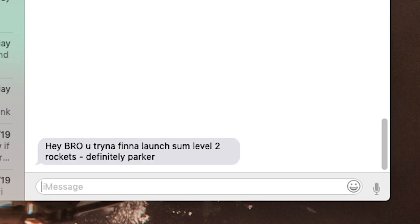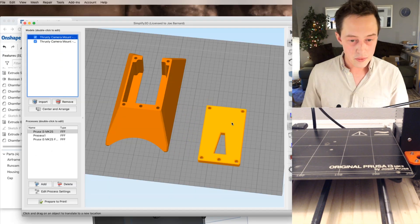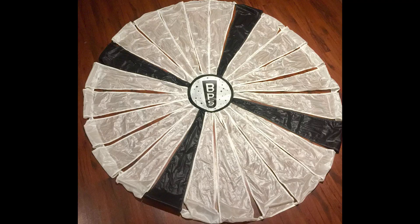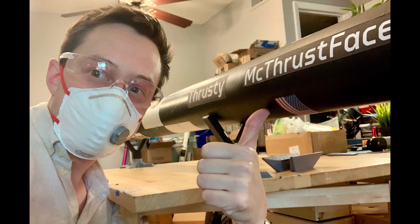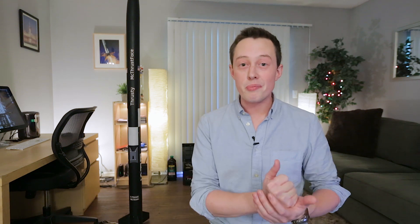That was all the way back in 2017, and since then it's just been sat in the corner of whatever room I work out of. That was until a couple weeks ago when my buddy Parker texted me and said, hey man, I'm gonna go get my Level 2 certification, do you want to? And I was like, yeah. So I designed and printed a couple camera mounts for a Runcam 2 camera to fit on the side of the airframe. I added a new parachute, gave it a new paint job, added a little bit of weight and a new motor, and we were ready to hit that big red yeet button.